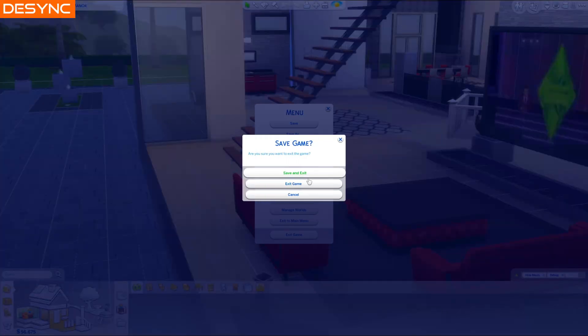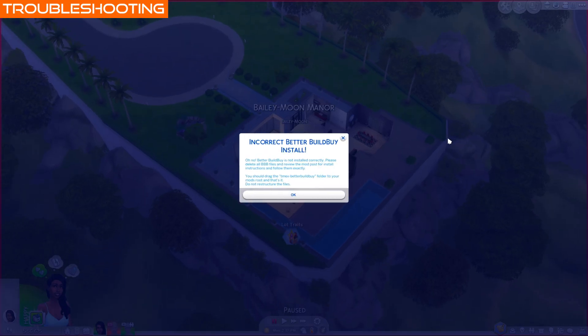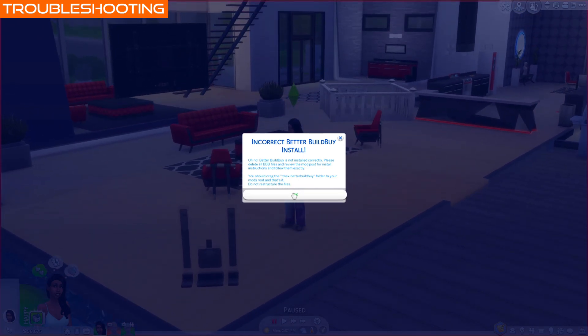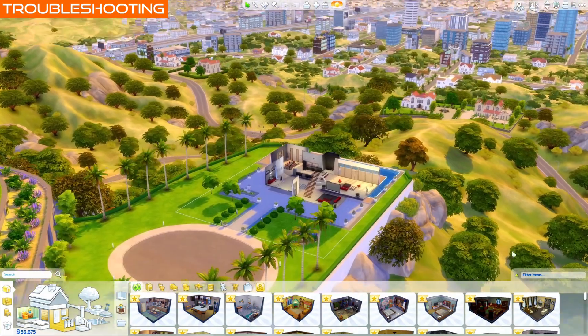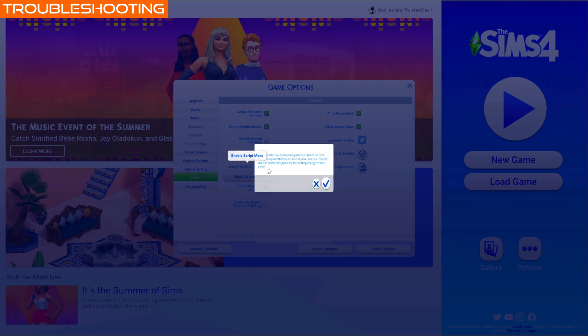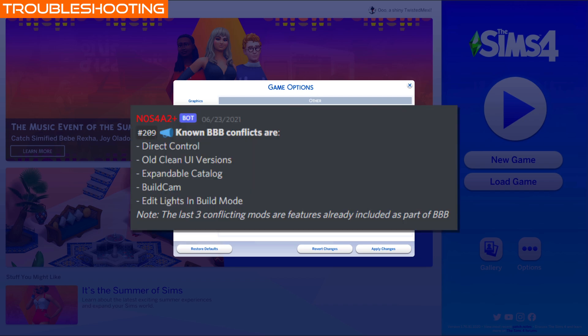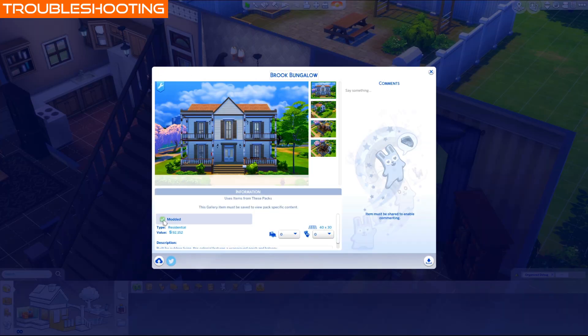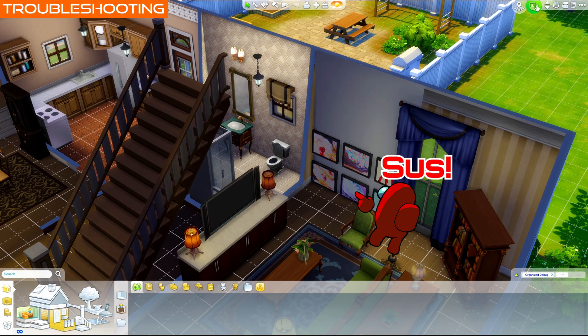If Better Build Buy says the install is incorrect when you start the game, the mod files were probably moved or renamed and it can't find everything it needs. If it says the install is incorrect when you try opening the filter panel, your script mods are probably turned off in gameplay options. If Better Build Buy doesn't give you an error message at all but isn't working correctly, you've probably installed a conflicting mod like Edit Lights in Build Mode and those will need to be removed. If your lot is marked as CC, it's not Organize Debug — it's because you have actual CC somewhere, or more likely a paint by reference picture somewhere on the lot that is flagged as CC.